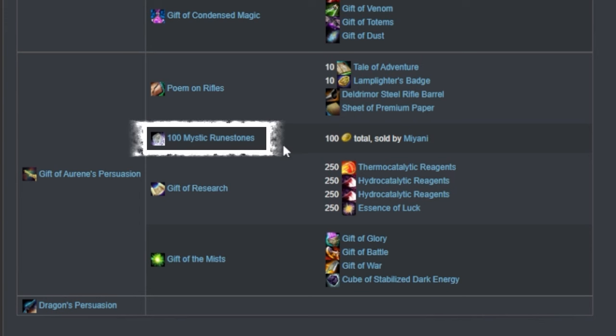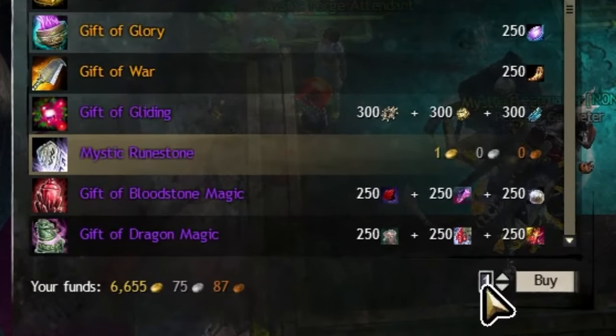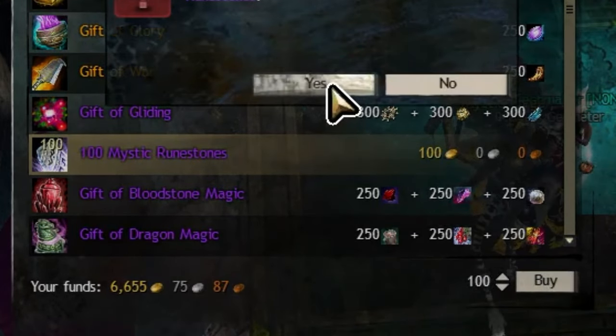100 Mystic Runestones, which costs you 100 gold total from Miani next to the Mystic Forge. Sadly, there is no getting around this cost.